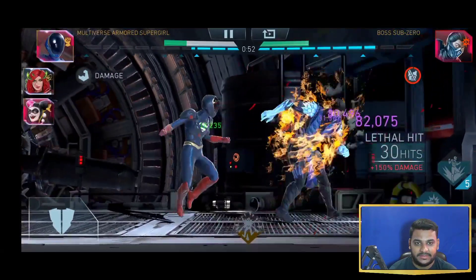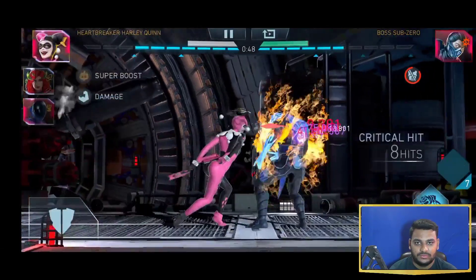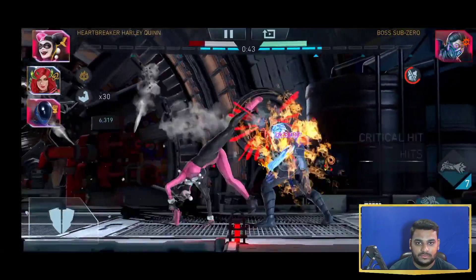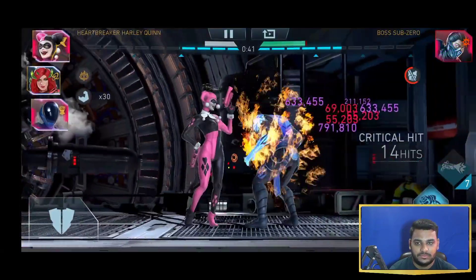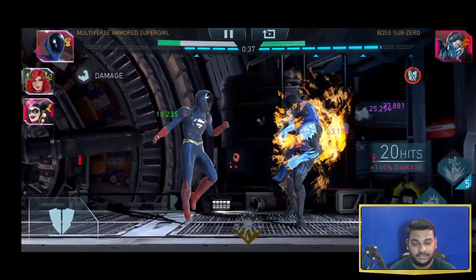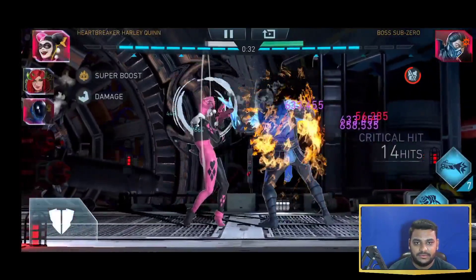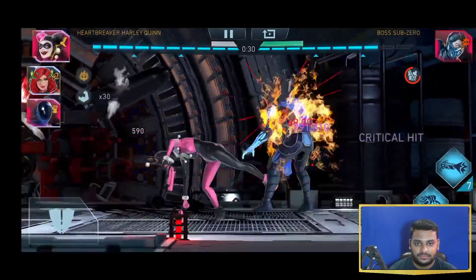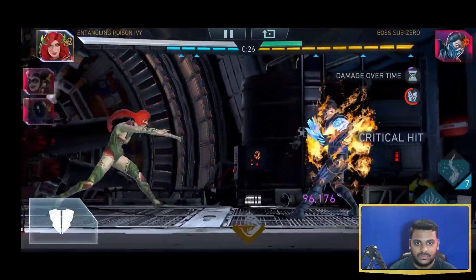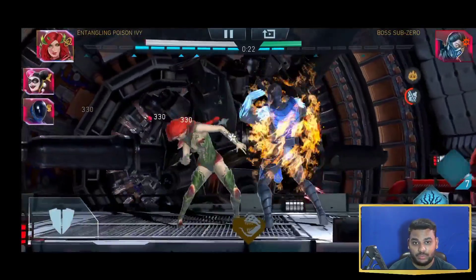Applying the burn again. I did some decent damage actually just with this pip without stunning, because there is stun immunity on this boss. Epi is in to tank the super move, and she took that super move pretty well.